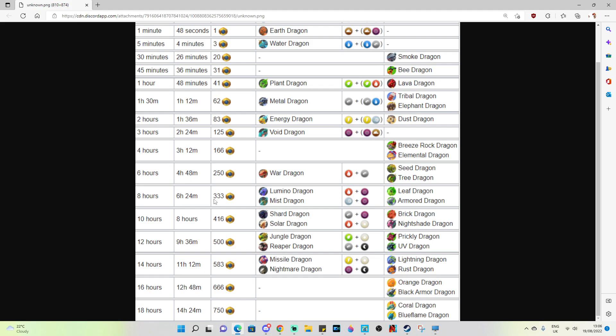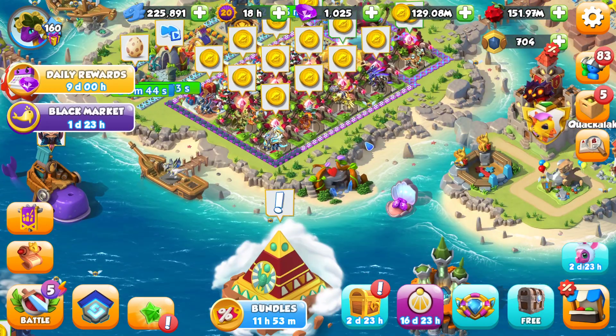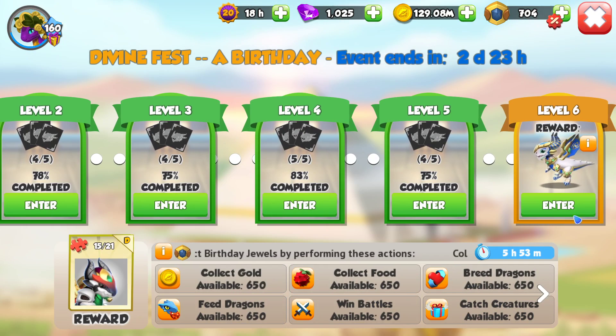If you do have two breeding dens, you can go for a combination of lumino plus war, or two lumino breeds — every 6 hours 24 minutes — which should mostly keep up with the event timers and guarantee that you get every reset set without worrying about different breeds in each den. Most of us don't want to use two breeding dens all the time to save our extra den relics, so the breeding quest is one that's going to be difficult.